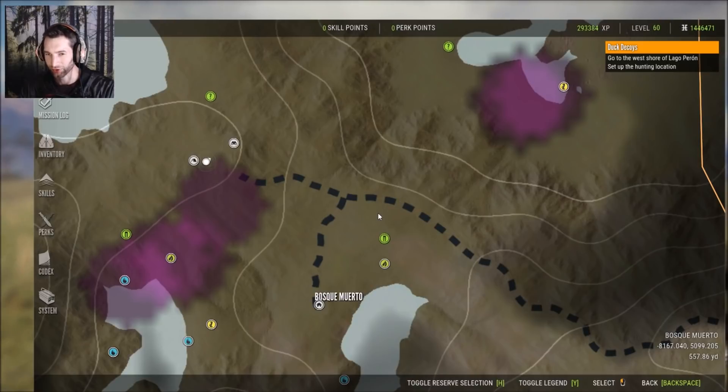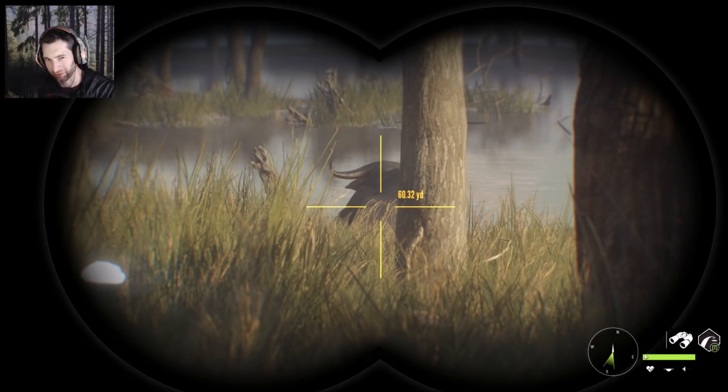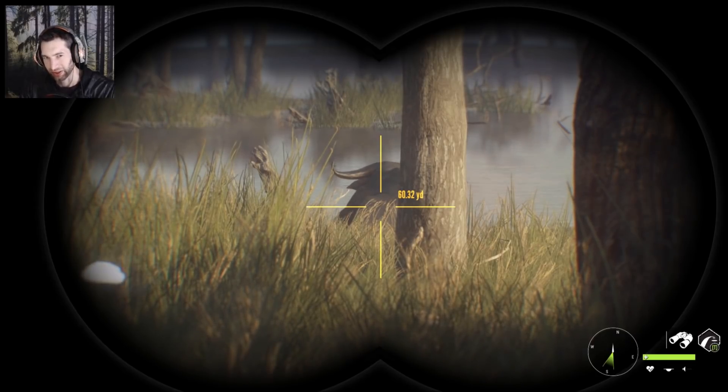We ended the game and when we came back, supposedly this mythical could still be here, so we're going to see if we can find them. First, we need to get our harvest value up, so we're going to try and find just a female or maybe even a small male. We just found a female water buffalo bedded out at about 60 yards. We're going to try and sneak up to about 20 yards, get a broadside position, and take a double lung shot to get our harvest value back up to 100.